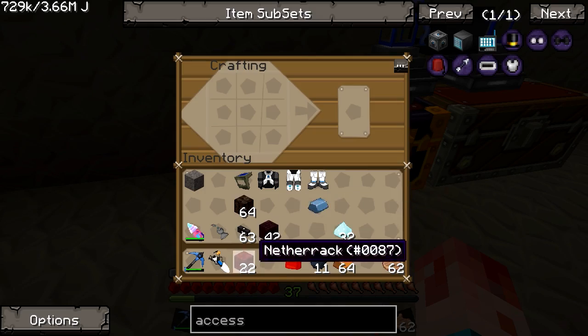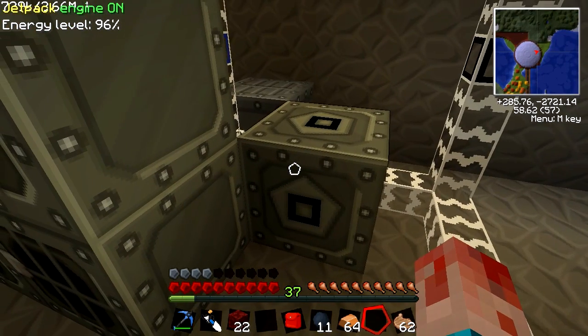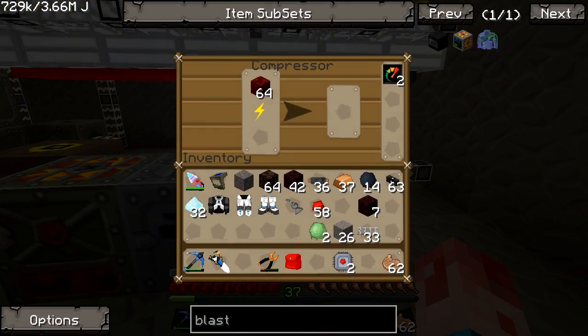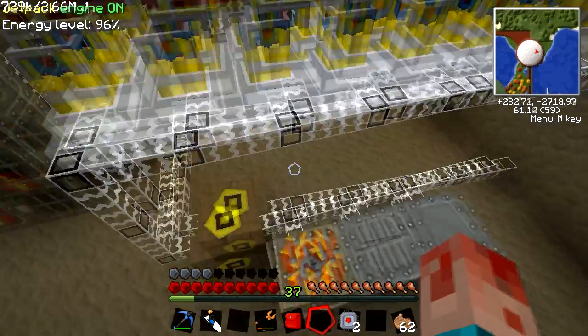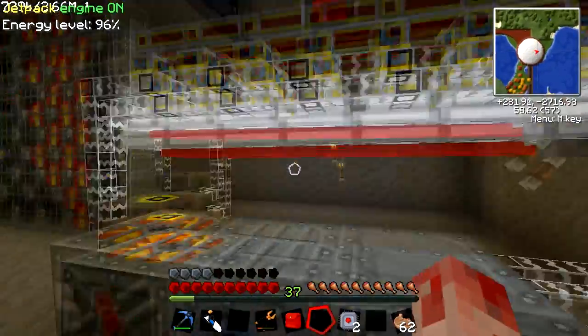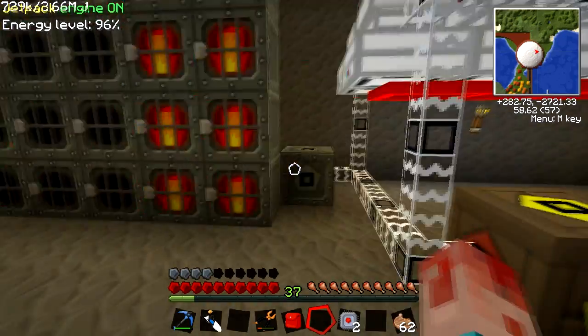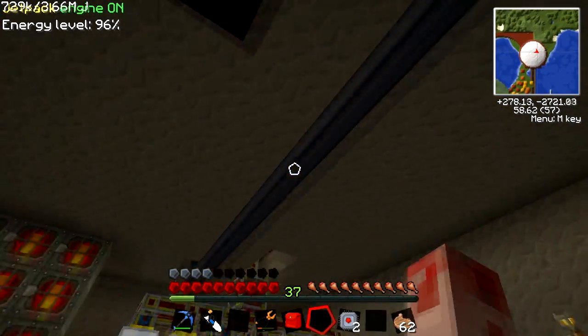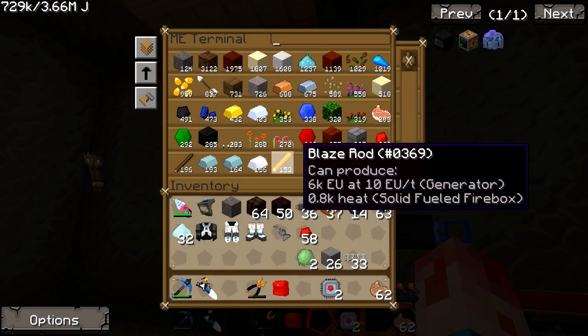We want some more netherrack and we want to get another compressor. I forgot that it takes three netherrack to compress into one nether brick, so we are going to be a bit hindered by this. I've popped the overclockers in there and also worked on a bit of a transformer, extended it down here, so I at least have a temporary place to do my IC2 processing, which is pretty useful.